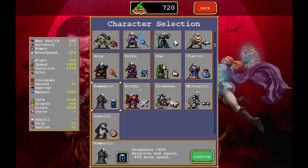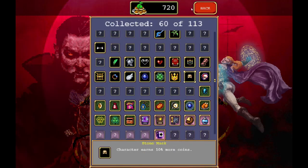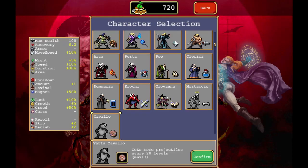Who do you want to try out first? Kind of tempted by Giovanna maybe? Pretty sure I checked that Giovanna's cat weapon pairs up with the stone mask. We should have the stone mask unlocked because we have picked it up, so we can do that combination.